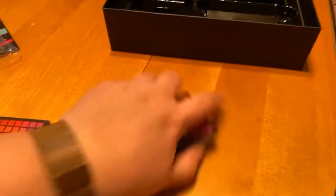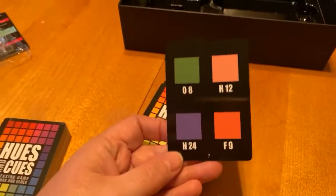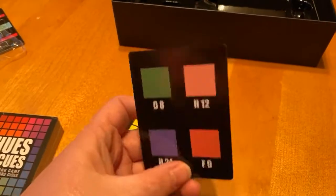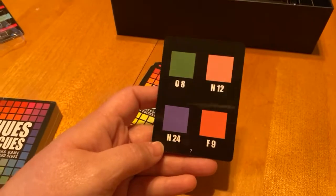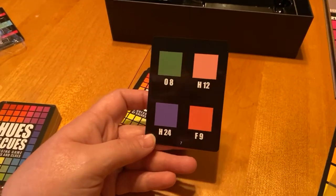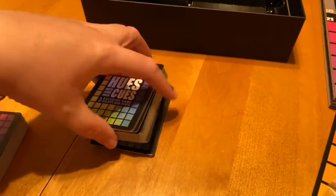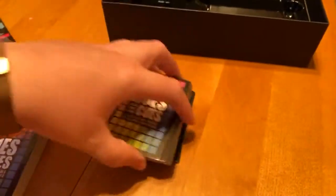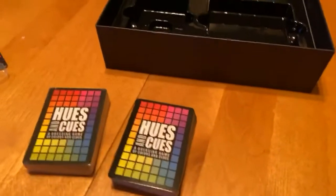So we opened up the first set of cards just to give you a little look here. This is how the cards are set up — you choose a color out of the four that will be what you're trying to guess or trying to get people to guess. And then you will name with one or two words, trying to get people to guess that particular thing. There's quite a few of them. I won't spoil anything more than that, but of course the other deck is similar — it's got the same things.